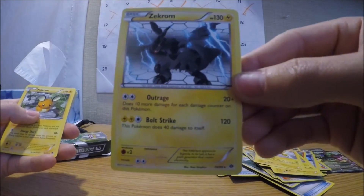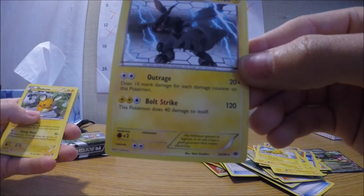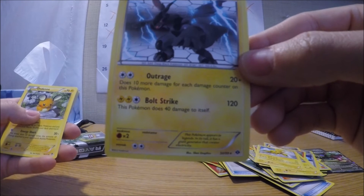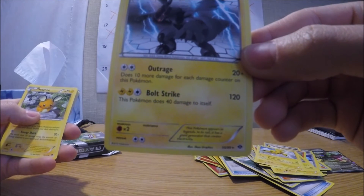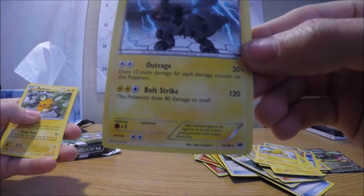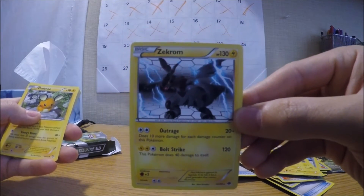We have a Zekrom. Violet Camp Taunt does 10 more damage for each damage counter on this Pokemon. And Bolt Strike: this Pokemon does 40 damage to itself, but does 120 damage. That's a pretty sweet looking card.